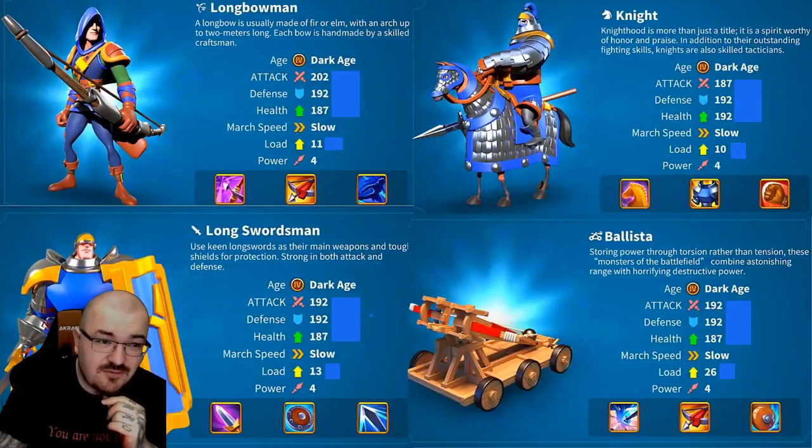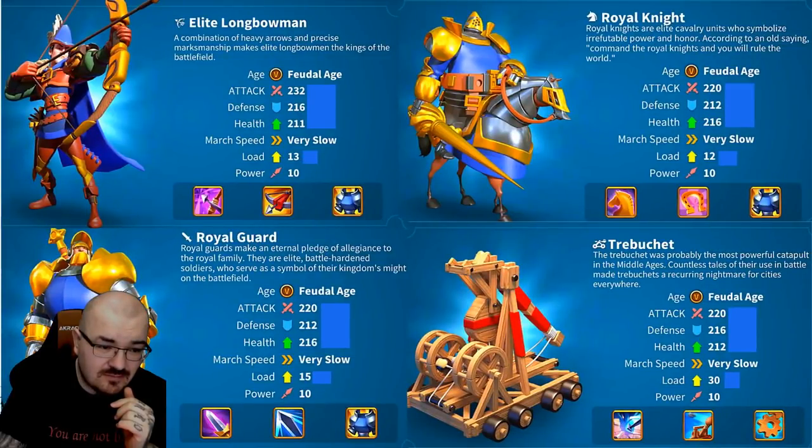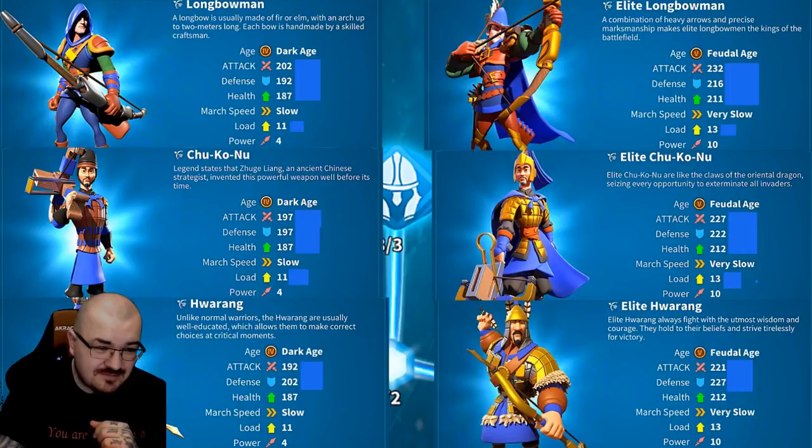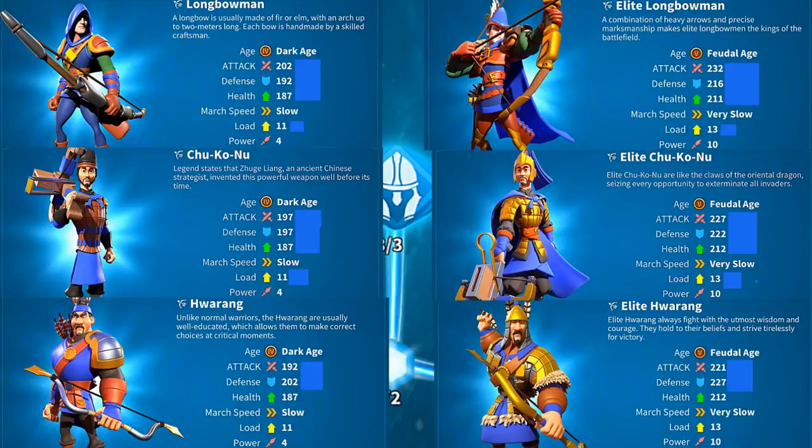All troops stats — all tier 4 and 5. We are back on. I'm going to start with the archers. So these are all the tier 4 and tier 5 troops. You have the archers from all three archer nations: British, China, and Korea. One thing to notice is that the British archers have the highest attack — the elite ones have 232 attack, which is the highest. The next is the Chu Ko Nu, which has 227. I'm talking about tier 5.